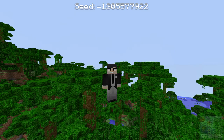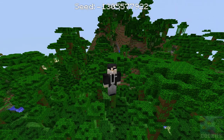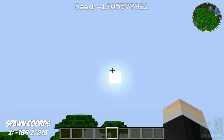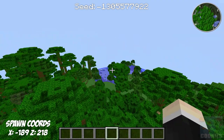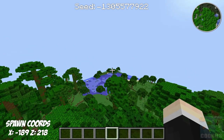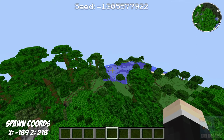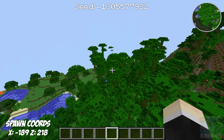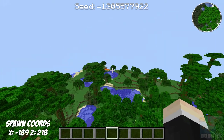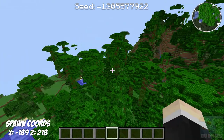I'll have the seed at the top of the screen and in the description for you guys to copy and paste. When we first spawn in this seed, you can see that we spawn in a pretty decent jungle biome. And you can see off in the distance we have a swamp biome. It's a little discolored because I have my OptiFine textures not loading correctly. When you first spawn you can also see off in the distance a little lava flow over there.